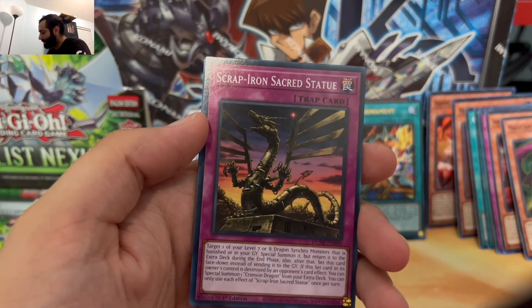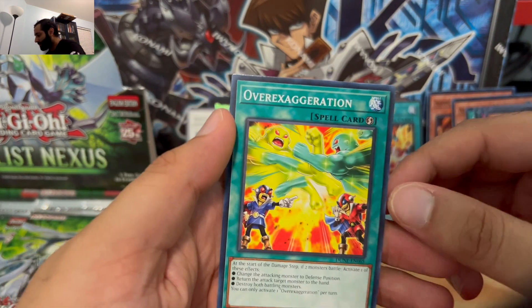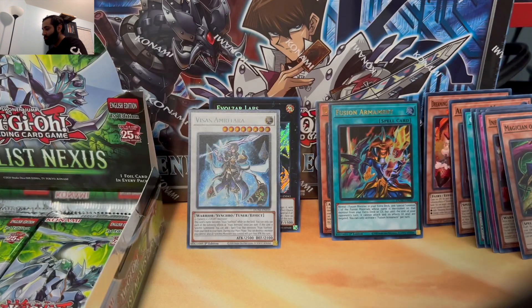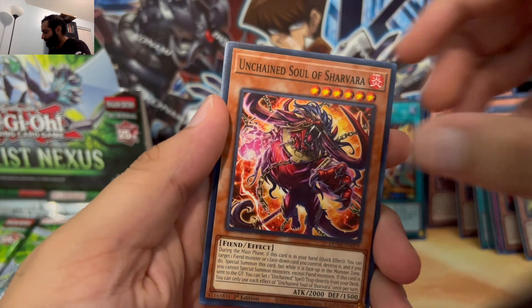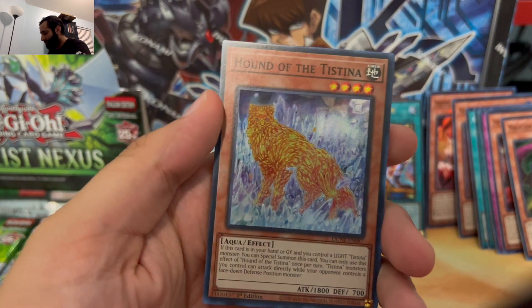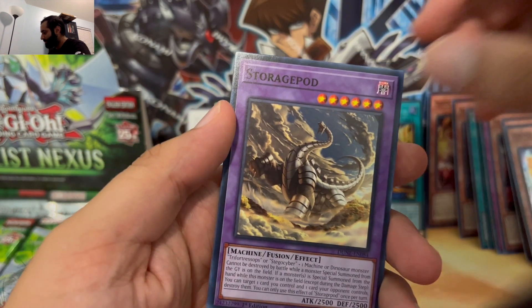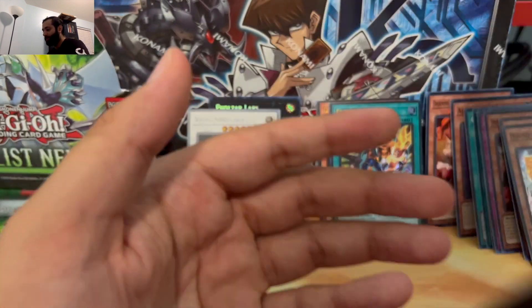New World Stars, Scrap Iron Sacred Statue, The Kuko Commanded Croon, and Over Exaggeration. We have a Magic Key Deity, Unchained Soul of Sharvara, Synchro World, Beta Evolution Pill, and a Hound of the Testina. Storage Pod, Veda, Aqua Chorus, and Nemleria.